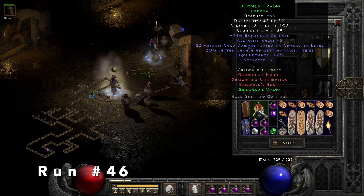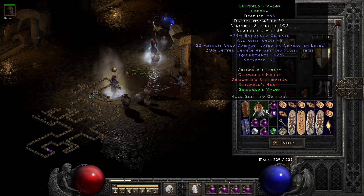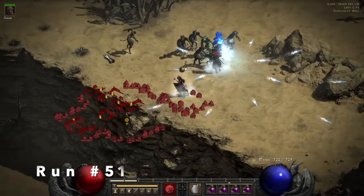Run 46, we find Griswold's Valor. I have never found this before, so this is another one of those set items. I recently just found the Shield, which I'll show on the runs later on.